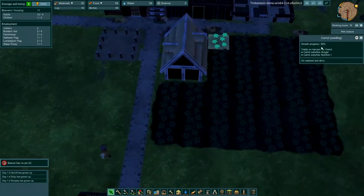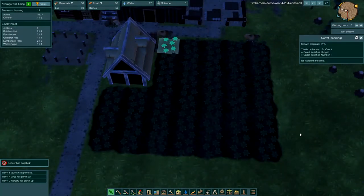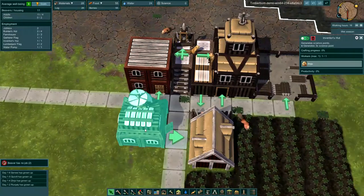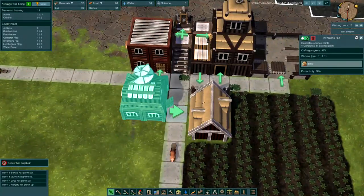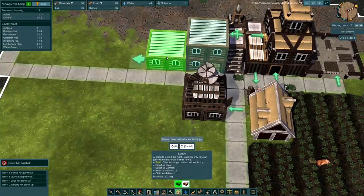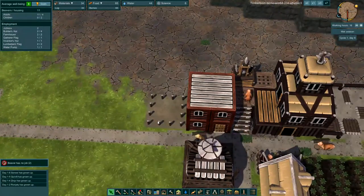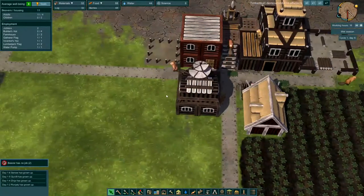Each square plot will give us three carrots every four days, so we should be set on food soon. Two beavers still don't have jobs. The inventor's hut will give us science. Let's go ahead and start building some more lodging. That will give housing to three, six, nine of our 13 beavers, which will help them.